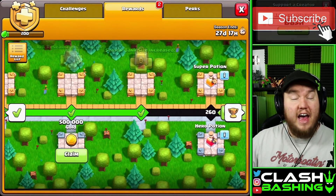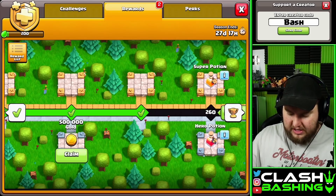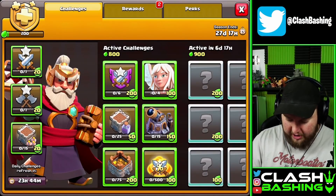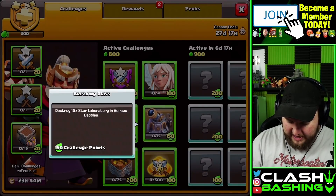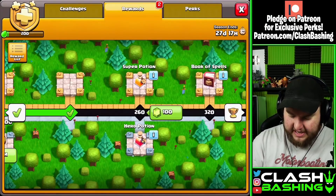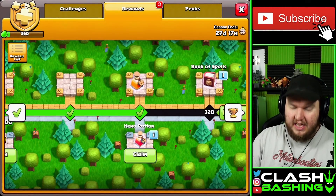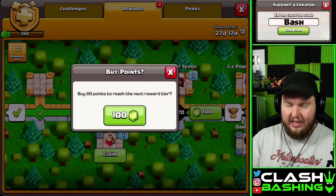It looks like a super potion to start us off. I honestly don't mind a super potion - that's like 25,000 dark elixir, especially with CWL starting. That's pretty early - could we get that early enough with challenges? Yeah, we could technically get that pretty early with the healers, the labs, the gold storage - you can easily get to that during CWL. Then we get a book of spells, which for higher level players isn't necessarily the best thing, but it's okay if you're a lower level player.